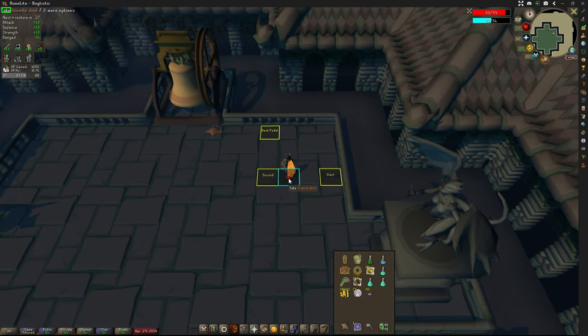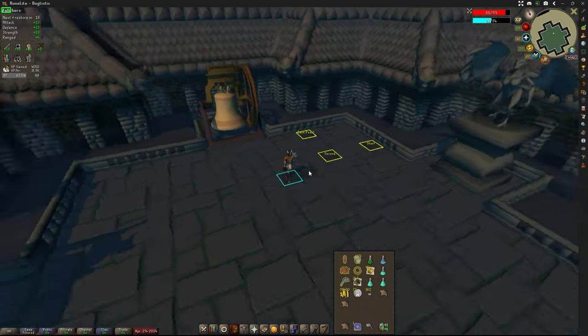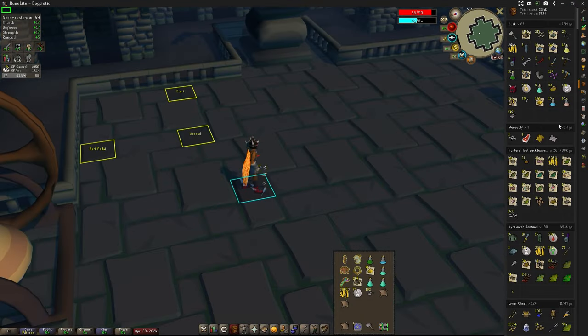Nothing too crazy for loot. But these guys do have the coolest pet in the game — I love the little guardian. They have a good drop table too. You won't be making millions here, but they have some good drops: granite hammers, and granite dust which you can use on your cannonballs to turn them into granite cannonballs, increasing the damage they do. The cannon is super deadly already, so that's always nice for a little more DPS. From 67 Dusk kills I've come out with 3.73 million gold.